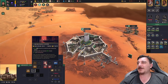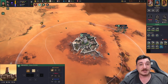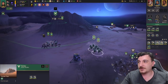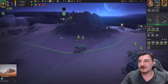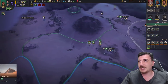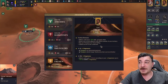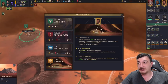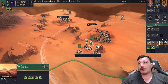We finished building the research center, which offers extra knowledge and knowledge percentage as well as lowering the maintenance cost of research hubs — a massive bonus since those can be super expensive. Time to get a recruitment center done since we're struggling with manpower. I also like to keep at least one missile battery in all of my sieges for defense. The Fremen have reached 10,000 hegemony, which is really not good for us — they're the strongest right now, so I'm going to focus on attacking them more than Harkonnen.